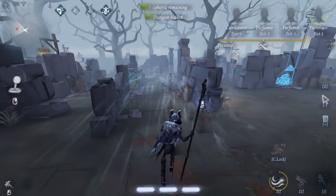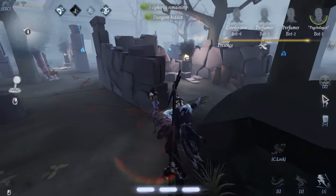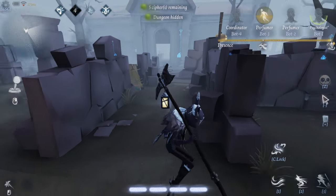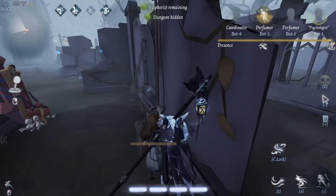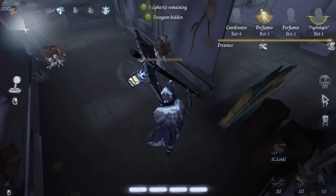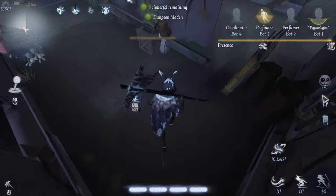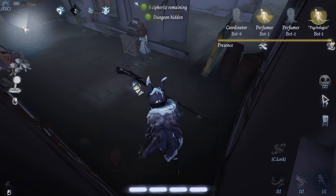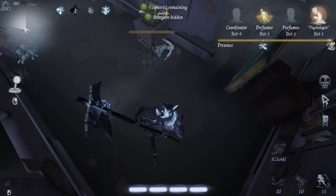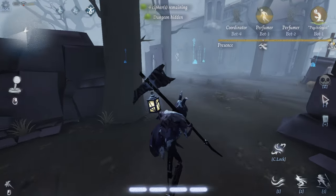Now let's try charge attacking with Tempest active. Tempest slows survivors down and basically allows you to catch up. When you basic hit, it cancels. His charge attack range is pretty short. His charge attack and his basic attack appear to be the same range. It's very similar to Axe Boy and Geisha because of his Tempest.